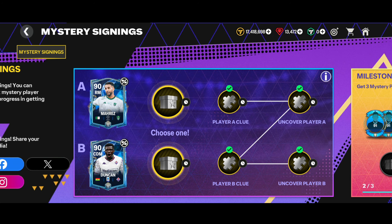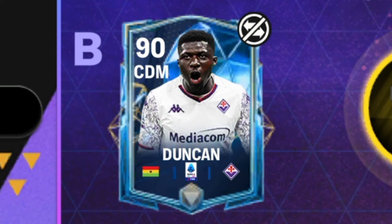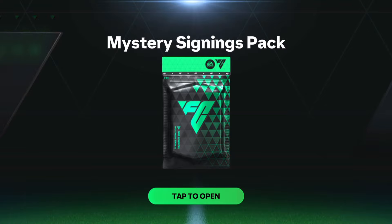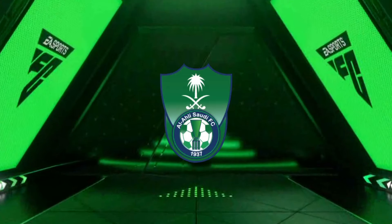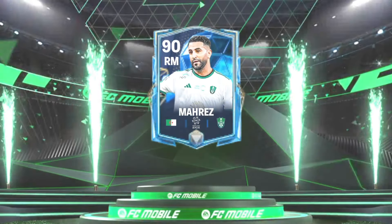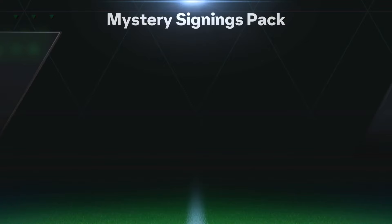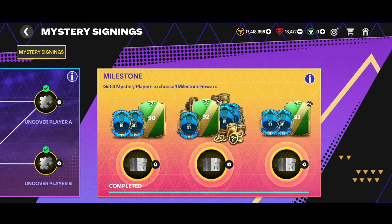Now we're in the mystery signing section with a choice between a 90-rated right midfielder Mahrez and a 90-rated CDM Atangana. I'm choosing Mahrez for the exchanges. The walkout is an Algeria right midfielder - we got the 90-rated right midfielder Mahrez from the national team, an honorable card going for 4.75 million coins.